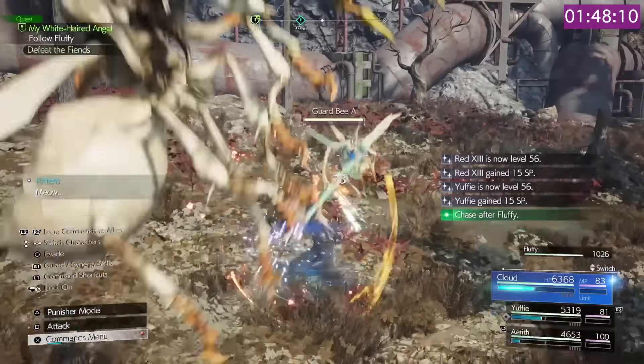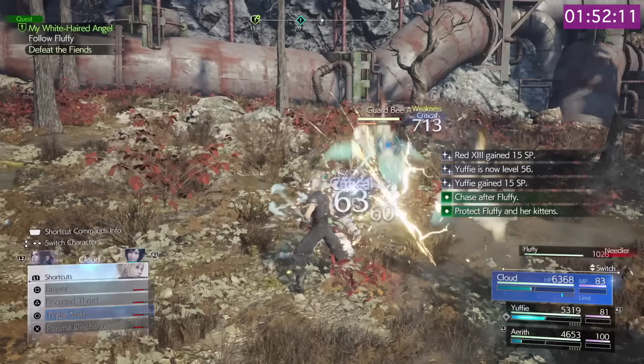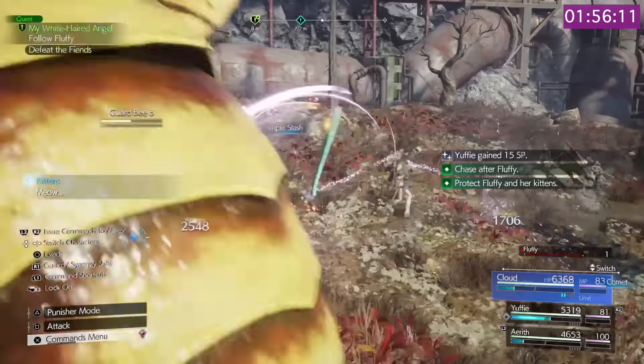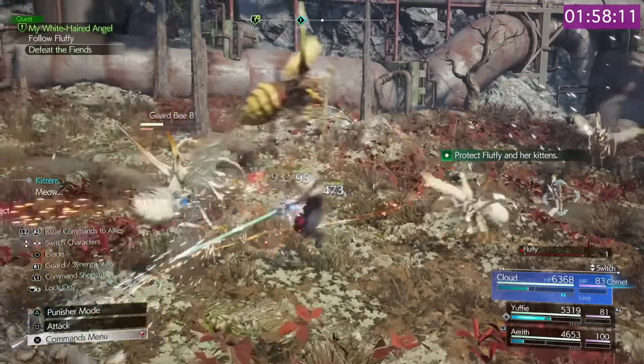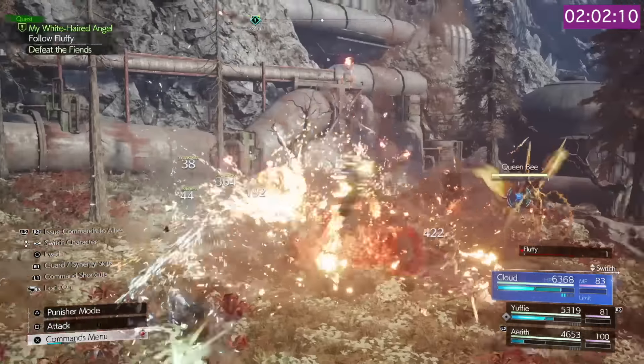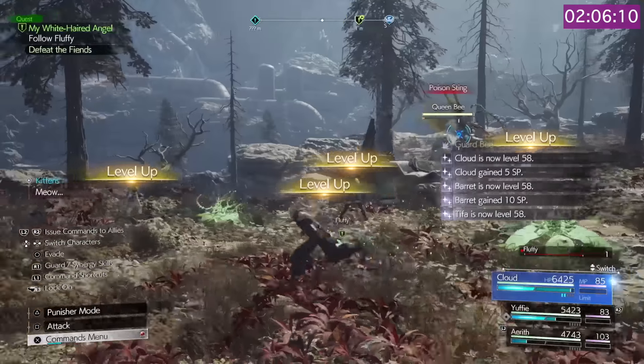This last pack of bees contains the Queen, and the key is not to kill her as she will infinitely spawn packs of guard bees. Keep killing these packs as they come, being careful not to hit the Queen too much.